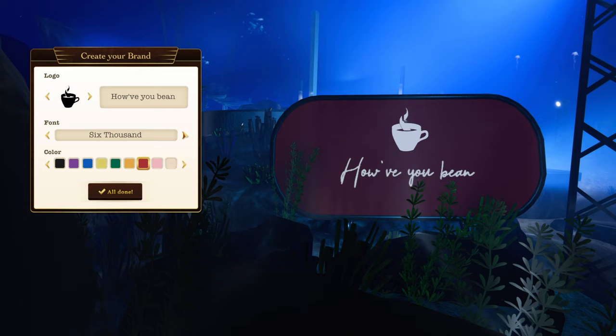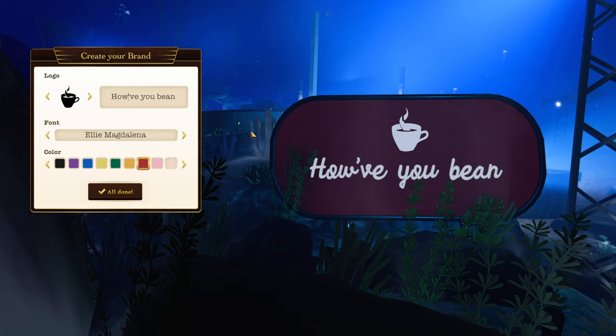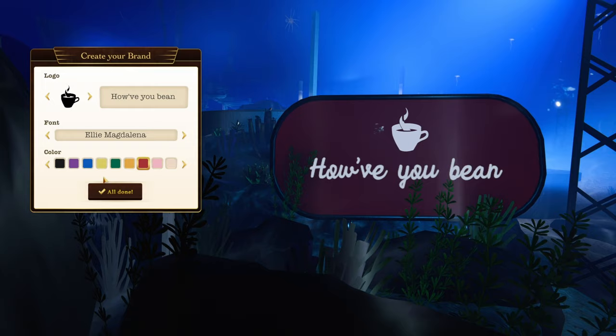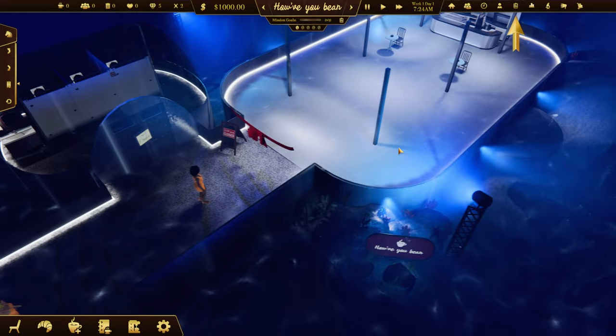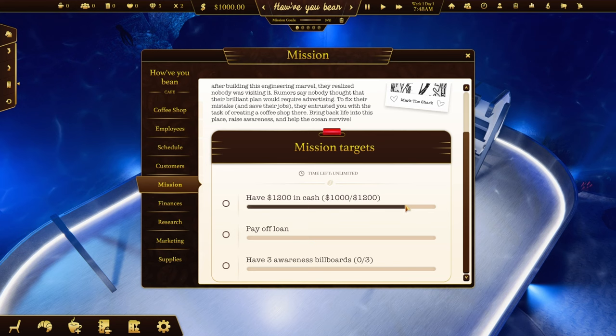Purple - quite like that. A different font, yeah, I think we'll go with that. I know it's not grammatically correct, but if anybody has any better names please leave them below in the comments. So here we are - 'How Have You Been' is our coffee shop. As you can see we are underwater. We're closed at the moment, and obviously we're going to have to spend our cash buying stuff.